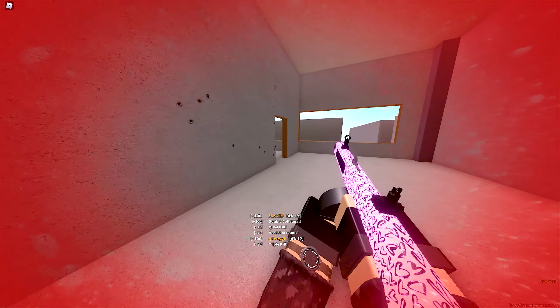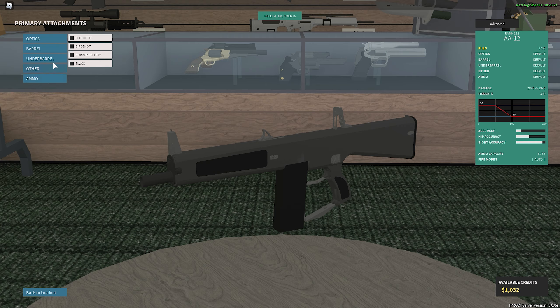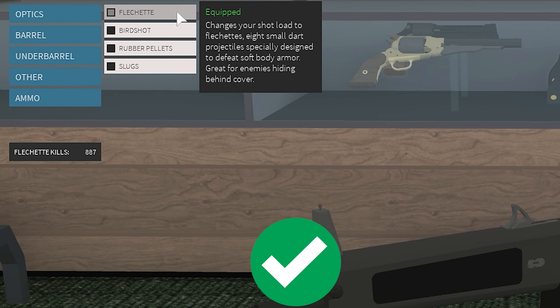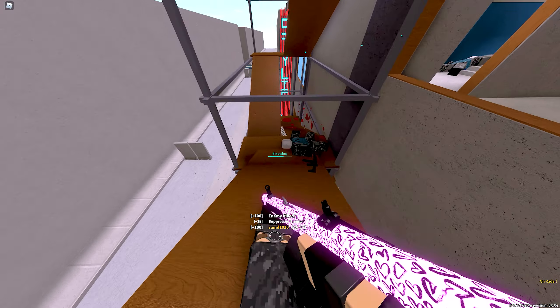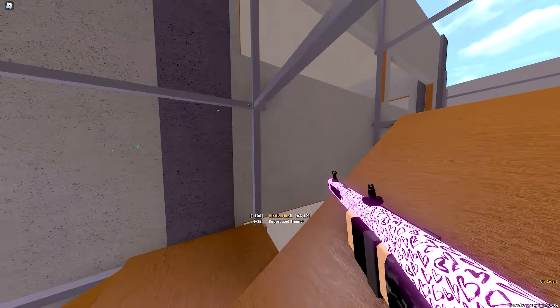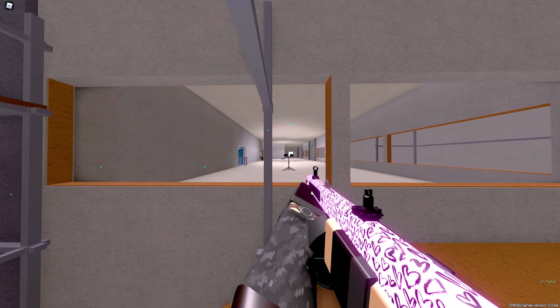Step two: you gotta get the flechette rounds. You're gonna be shooting through walls, you're gonna be shooting through cover — left, right, and the center. They won't know what to do, so you gotta get that flechette.